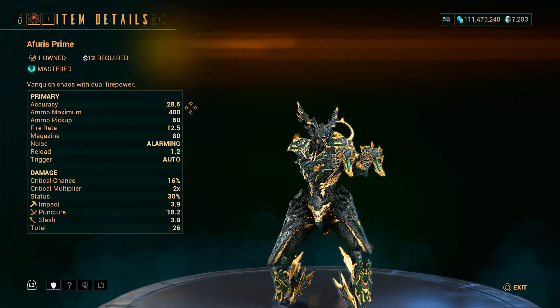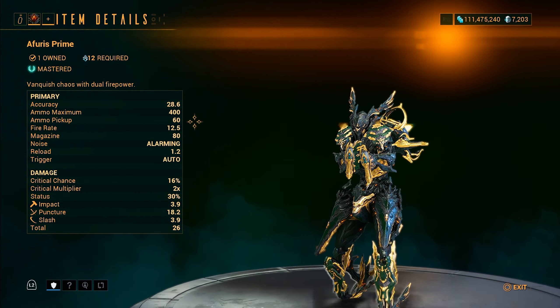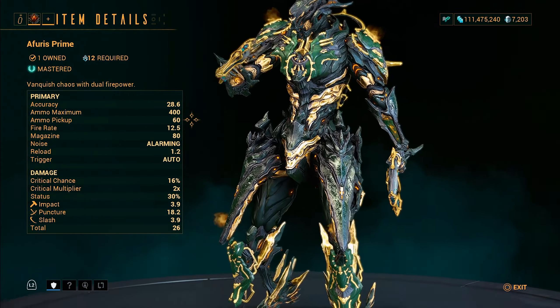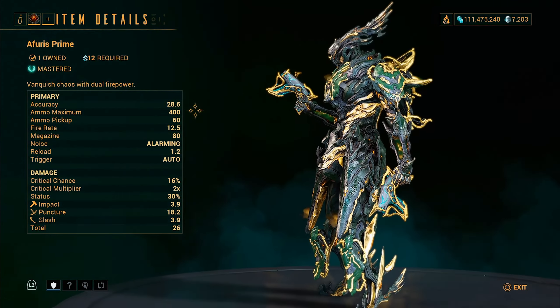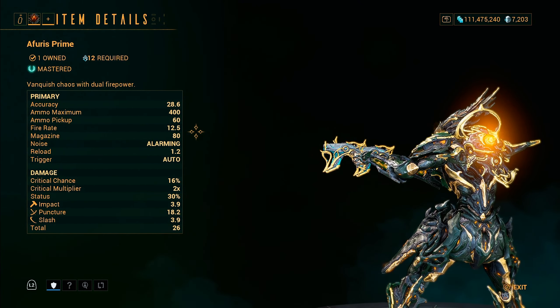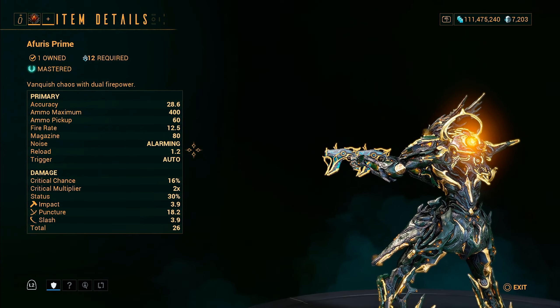The Furious Prime is a major upgrade. It comes with 400 ammo maximum, 60 pickup, 12.5 fire rate, 80 magazine, and 1.2 reload speed.